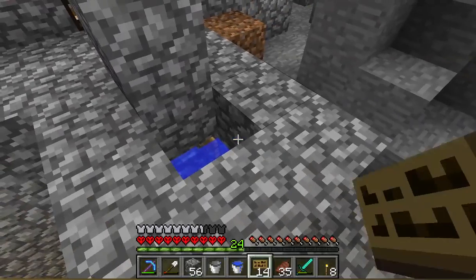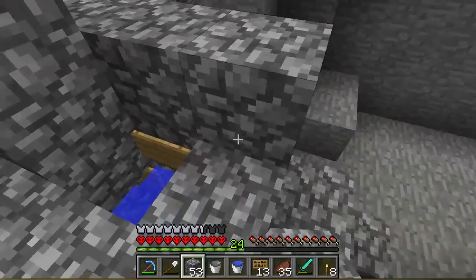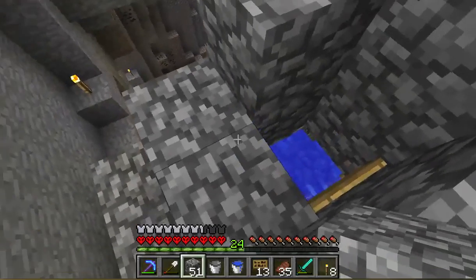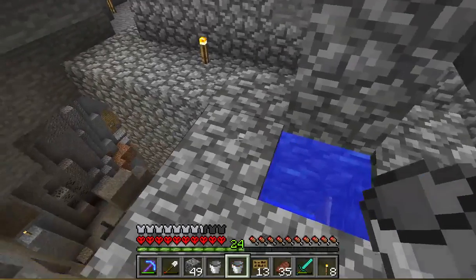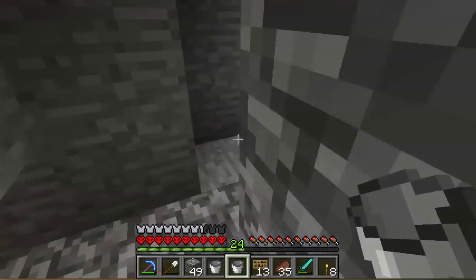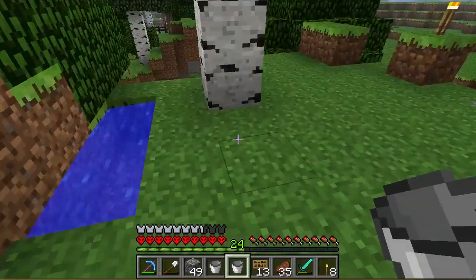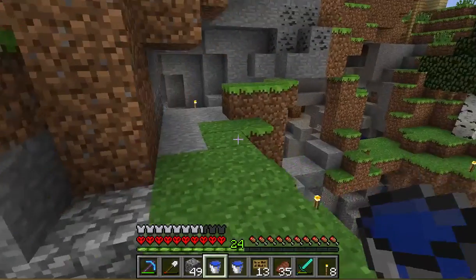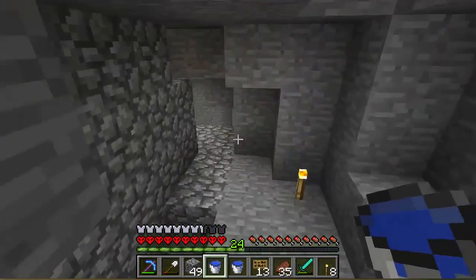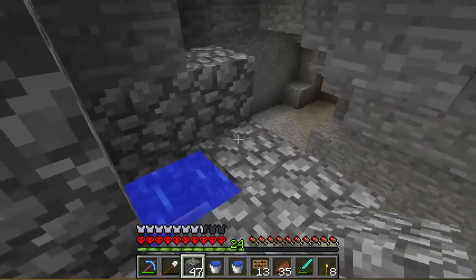So then I can place a sign and then more water, and then I need to go refill. Didn't I make an infinite spring somewhere handy — like right here? If you haven't noticed, I don't really know what I'm doing.